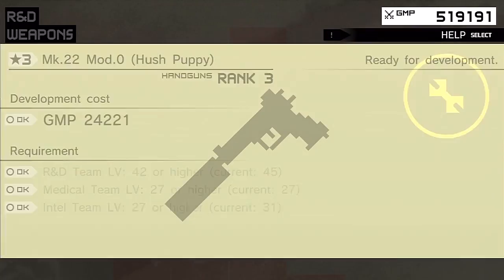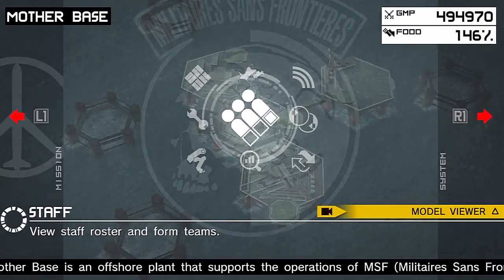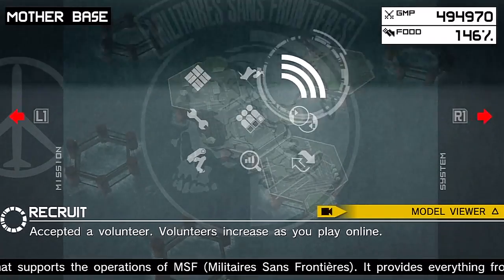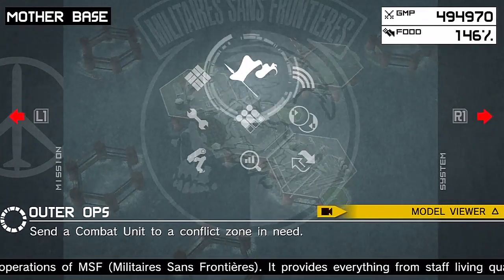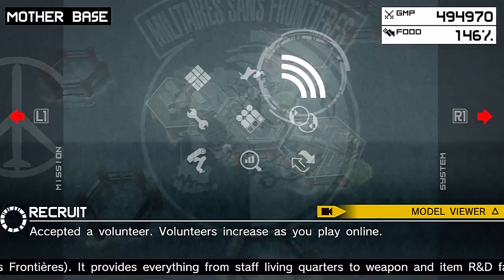We're looking good as far as the staff. Let's check in on R&D — I need to get that Mark 22 developed, so let's do that. Nothing in items, so we're looking good. MSF is set up as best it can be. I'm going to go get some recruits, some volunteers from the recruit function, set up my auto-ops team, and then we're going to go infiltrate the U.S. missile base.